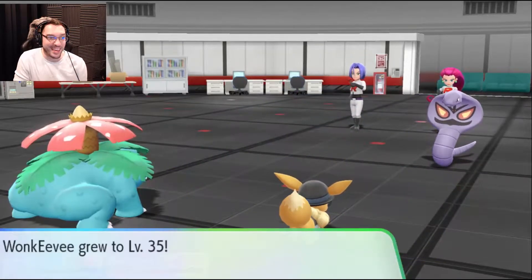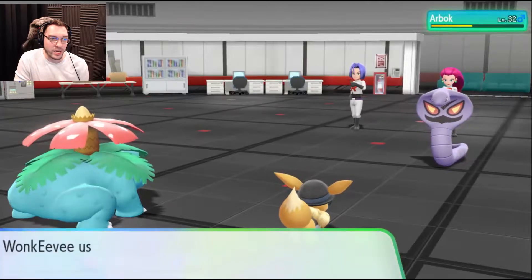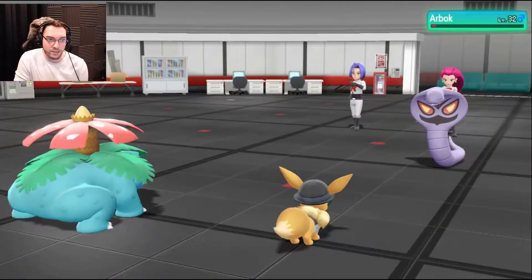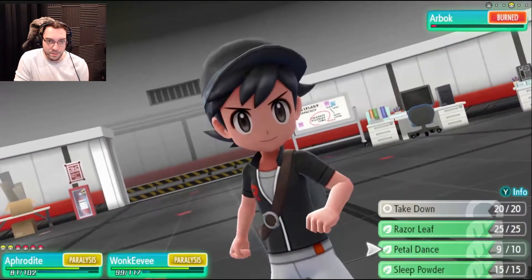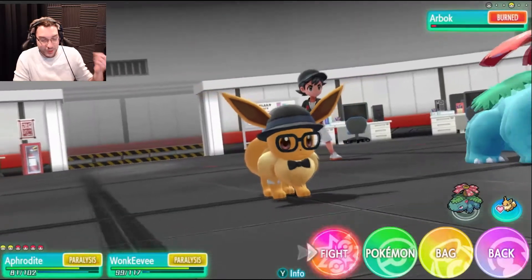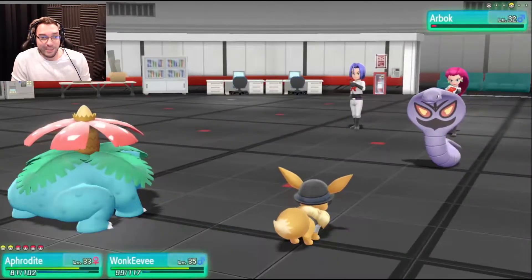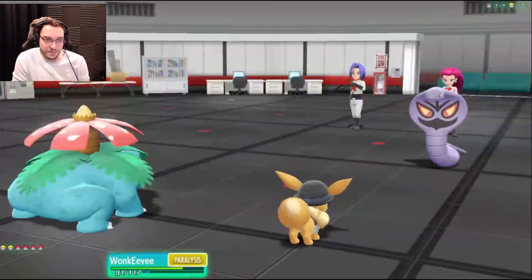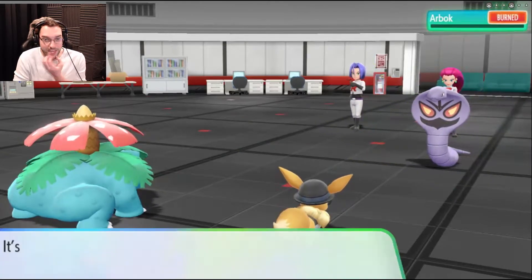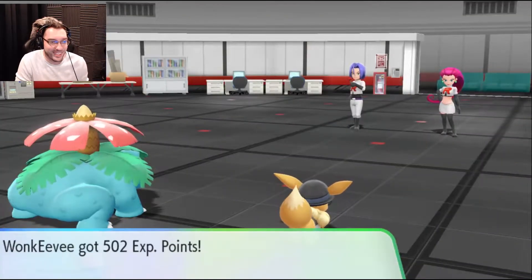We leveled up! Yay! Very nice indeed. Go to level 33! Took out Jesse and James — that was actually harder than I expected it to be. I should have had Hagen out — that would have been a lot more straightforward of a battle. We defeated Jesse and James!